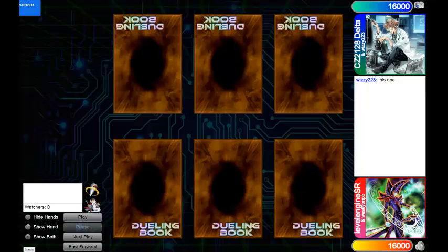Alright, Level Engine here with yet another Dueling Book duel. This is being done with custom cards — cards that players either made themselves, picked up from other users, or cards that actually exist in Yu-Gi-Oh! On top of this, it's a tag duel, so it's two people versus another two people, and we're just gonna start the replay right here.